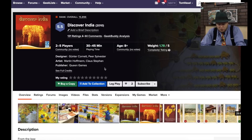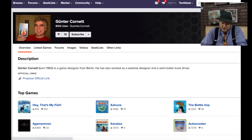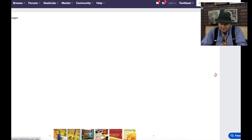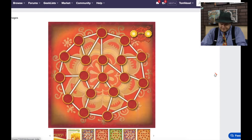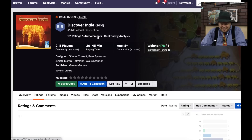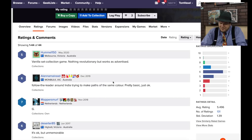Discover India — this is from Queen Games, designed by Gunter Cornett, who also did Hey That's My Fish, Kahuna, and The Bottom — some great games. This one is obviously not in that category. You're going to be a tour group going through India. It just doesn't look very interesting; it came out a decade ago. It's a set collection game — very much a straight 6-rated game, and you can see all those sixes it has.